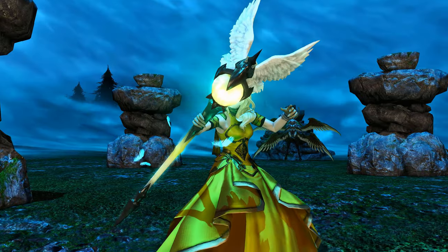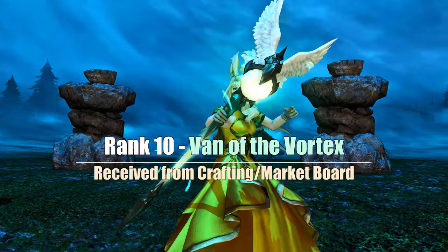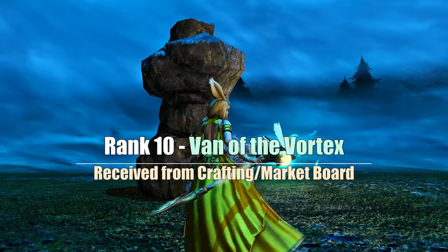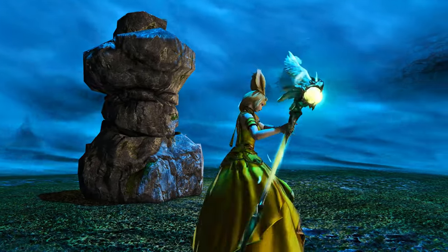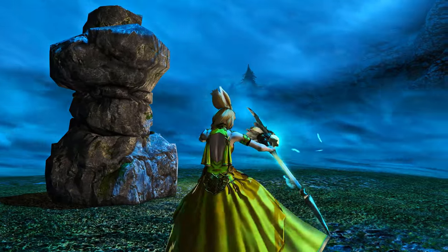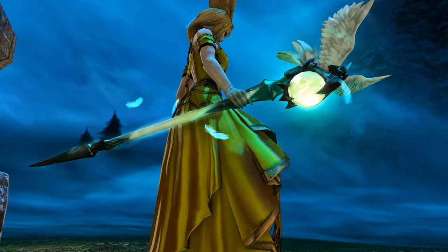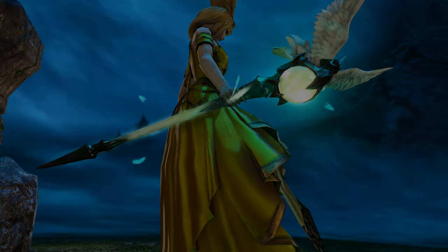As a clean and basic starting option that you can already receive for a small amount of gil from the market board, there is the Van of the Vortex. It is a no-compromise weapon when you're into the green and yellow color scheme, or just like these small angelic wings on top of it embracing the small orb that forms a clear focal point. The glow is so clean that it doesn't even reach further than the staff's borders, and it might be one of the coolest shiny Garuda weapons around.